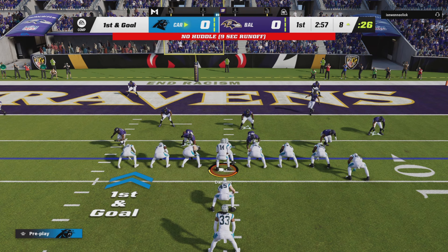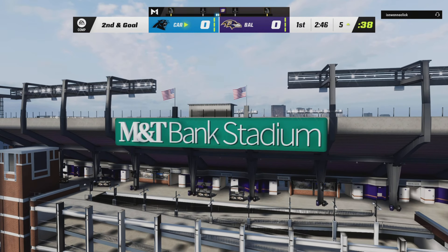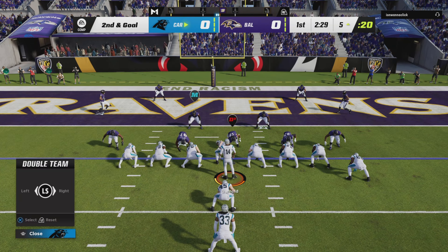First and goal. A chance for an early statement here on the road. A carry for Foreman, and he's brought down right at the five yard line. Give him two on the play. The yards may start getting a little tougher to come by down here near the goal line. That's good work defensively there on first down, holding him to a short gain.